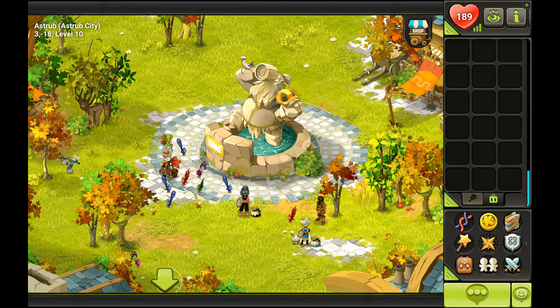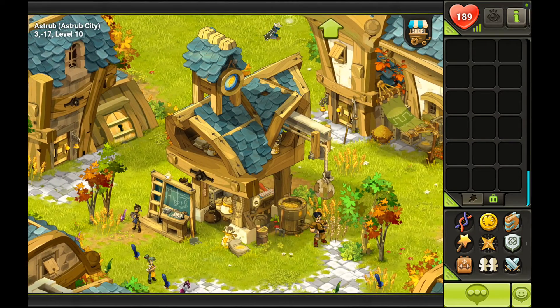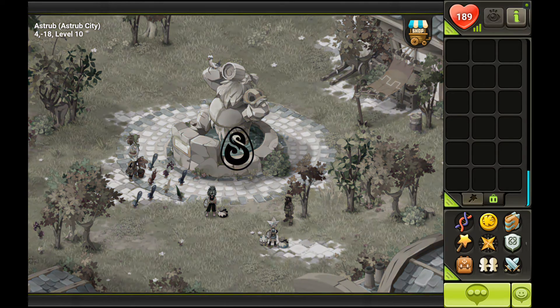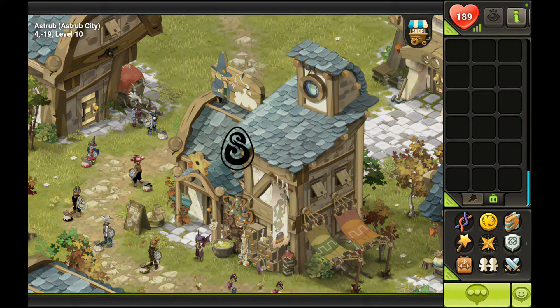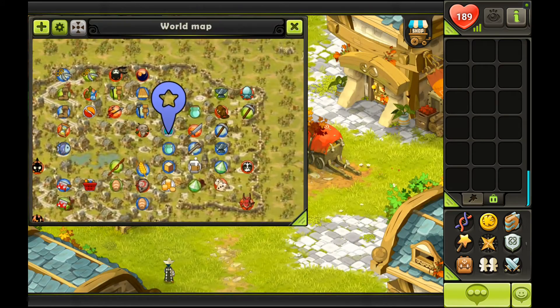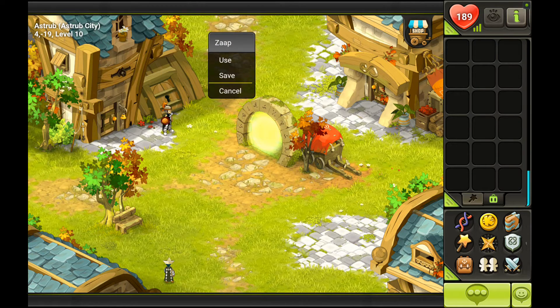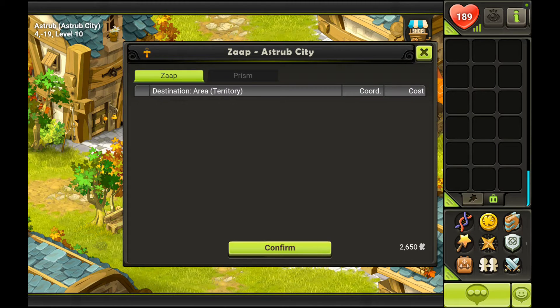The first thing you have to do is save the Astrub zaap. It's located at 4-19, so let's go there. That's the first thing you absolutely have to do, because to travel anywhere in the world — you can see how big it is — you have to use zaaps. First one is the Astrub zaap, just save it. If you click on the zaap, you will see all the zaaps listed that you have discovered. Right now there's none — the zaaps from Incarnum area don't count, those are separate ones.